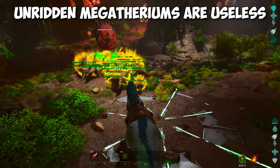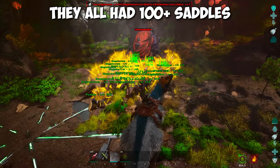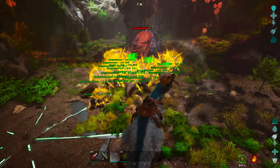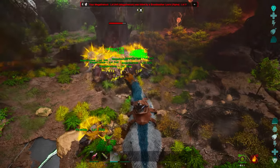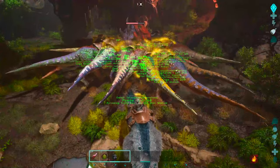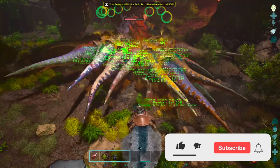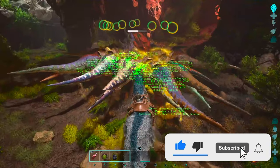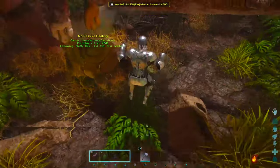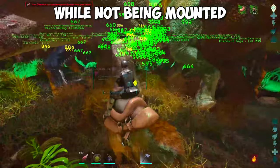Now I will show you why we are not using Megatheriums. In this example we used Megas with 20k health and 700 melee. If you pay close attention you can see most of them are stuck in a running animation and cannot attack. This will also result in them not getting the bug boost and they will die very fast. If you compare this to our boss fight you can see that all the Rexes are attacking the boss. This is why if you play solo you really want to use Rexes, since Megas are very unreliable while not mounted.